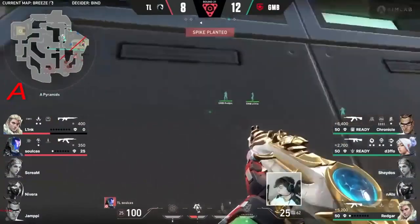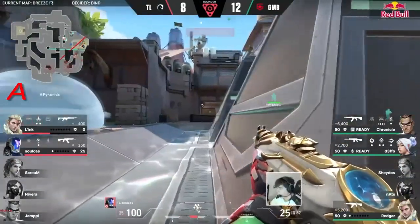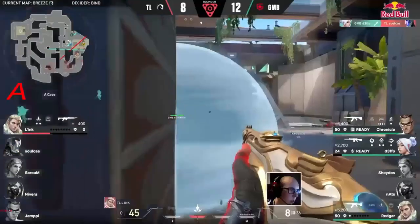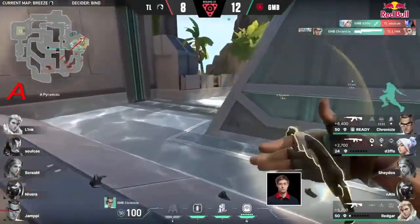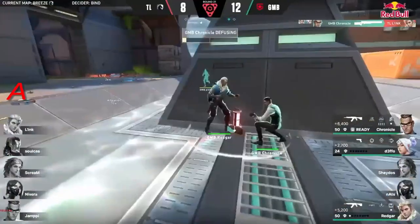Let's see if they can bring it back - Sulcus and Link with shock darts to play with for Link. But it's really the duels you've got to be winning and Defo comes in quickly. Those ultimates that we spoke about starting out this map - Chronicle and the team are putting them to use.